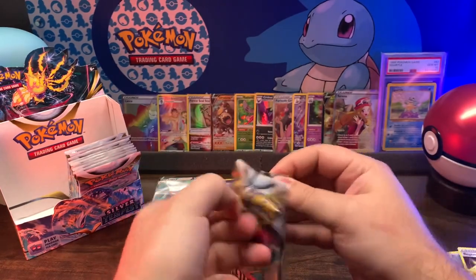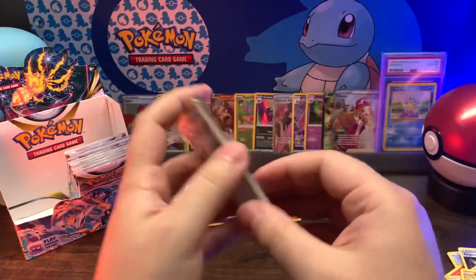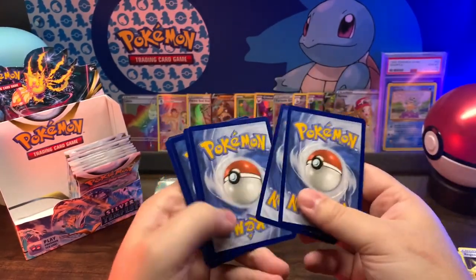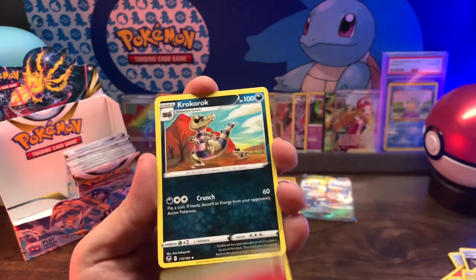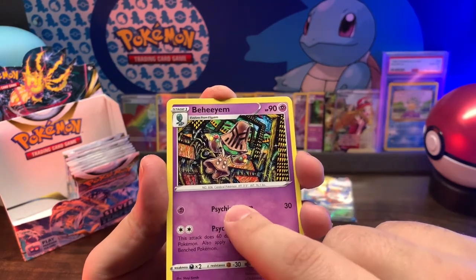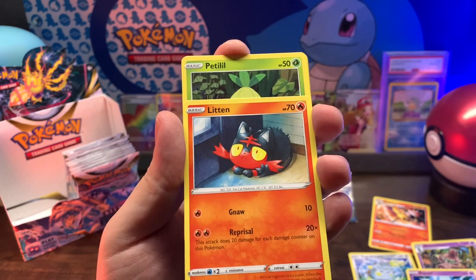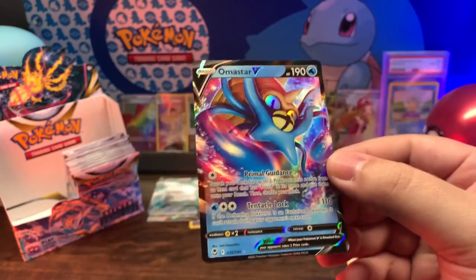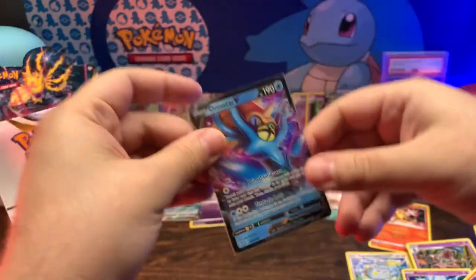Next pack - Regidrago! Let me get either or, I'll take them both - the alternate art Lugia or the alternate art Regidrago. Fire, Krokorok, Brazen, Togedemaru, Espurr, Smeargle, Litten, Petilil, holo Fennekin, into Omastar V. You know what they say - I'll take it!